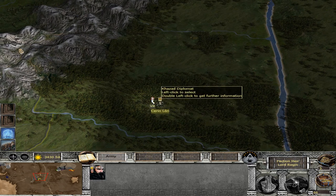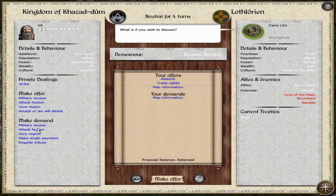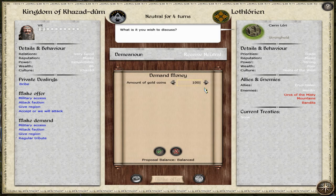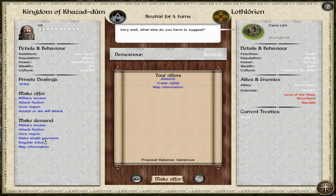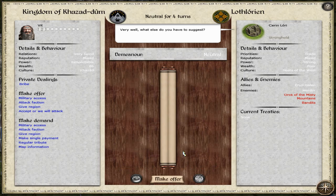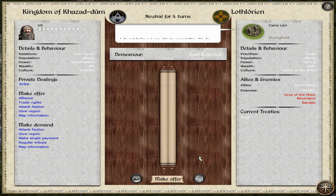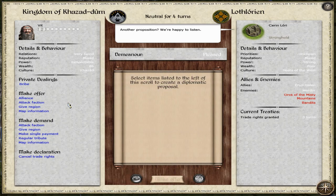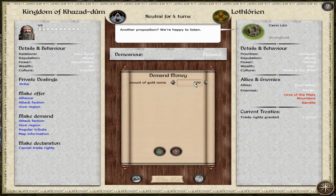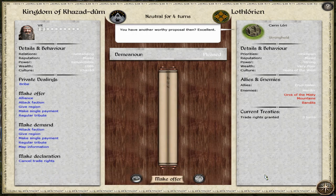Let's talk with Keryn Lory, the Lothlorien stronghold. I'll try alliance, trade rights, and a thousand gold — they say no. Alliance and trade rights — still no on the alliance; they're demanding. Trade rights only then — yes, thank you. Map info and a thousand gold — yes! Thank you, Elves. A little bit more gold for me.